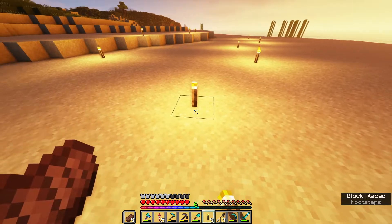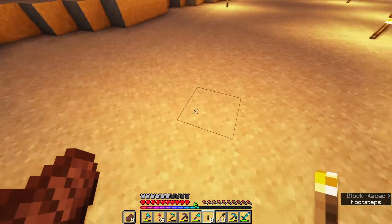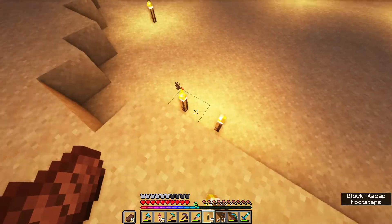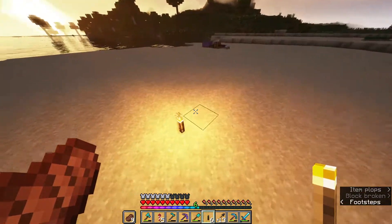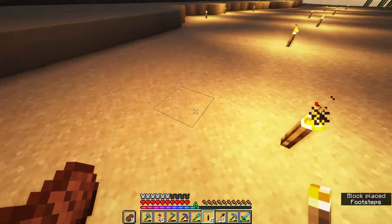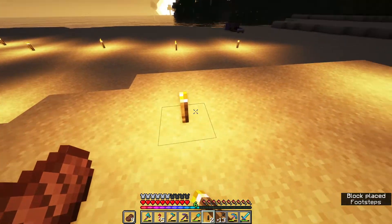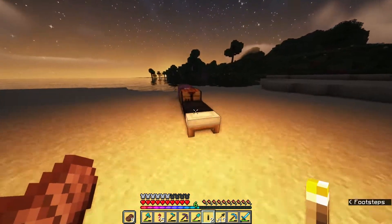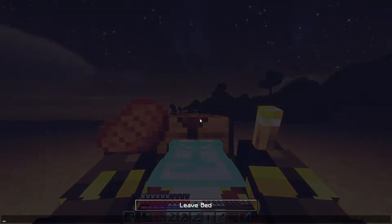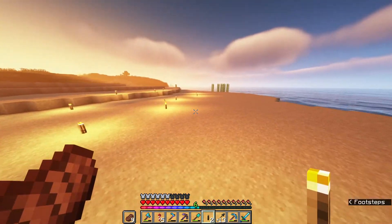So then, let's say there — 7 by 11. And then... let's say there — 7 by 11. There we go. So that's the rough placement of the beach huts. Okie dokie, alright. Yeah, I'm content with that, I can work with that.